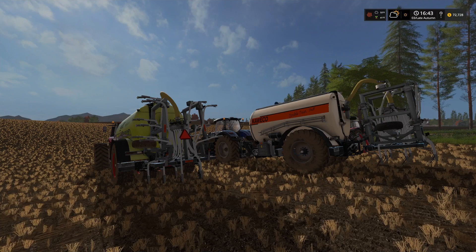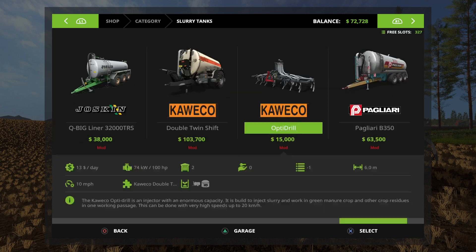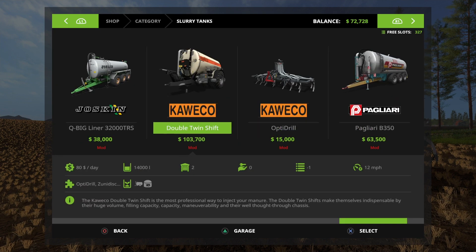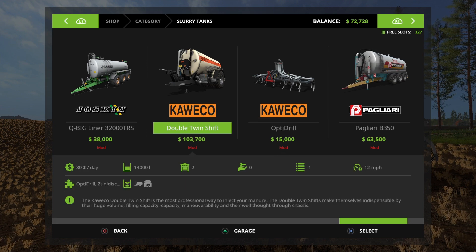It has a capacity of 14,000 liters and will cost you 80 euros a day. If you go into the store you will find them under slurry tanks — the Kaweco Double Twin Shift and the Opti Drill. Between the two of them it's going to cost you $118,700 for the 14,000-liter injection unit.